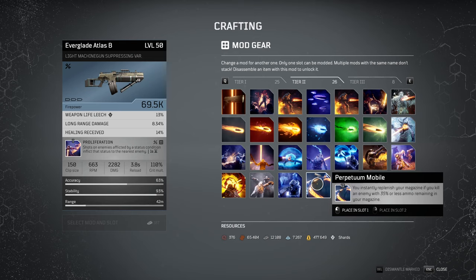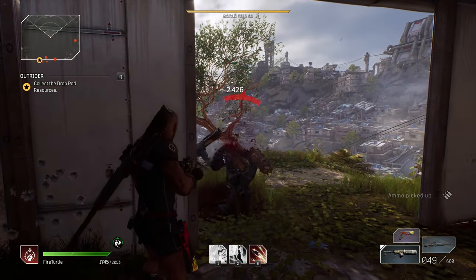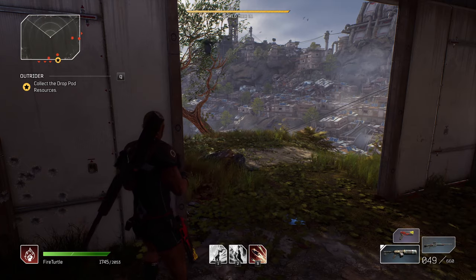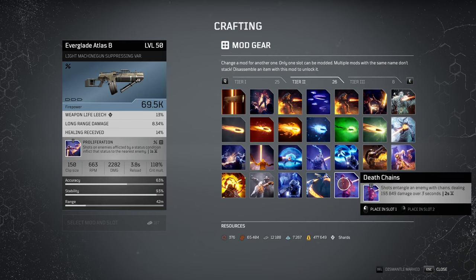Perpetuum mobile: you instantly replenish your magazine if you kill an enemy with 35% or less ammo remaining. It works, but an important note — as with previous effects, you need to kill with your bullets. Killing with abilities, damage over time effects, or anything other than a direct hit from your weapon does not count to trigger this effect, even though the description just says 'if you kill an enemy' without specifying how.